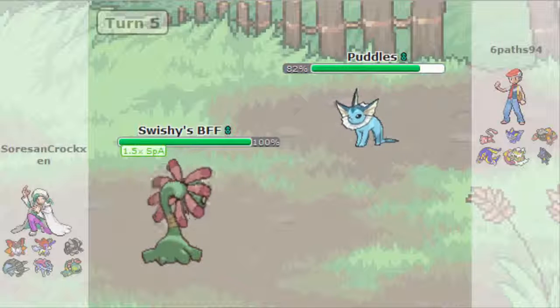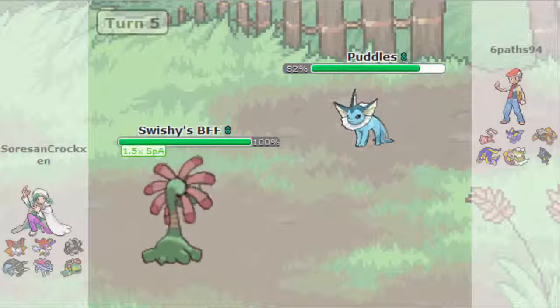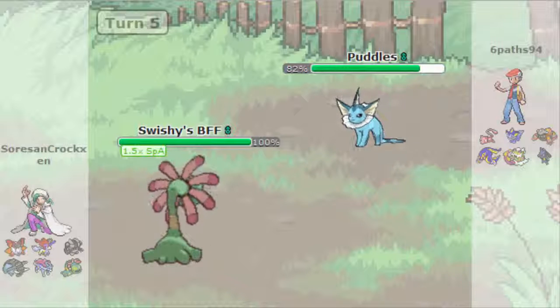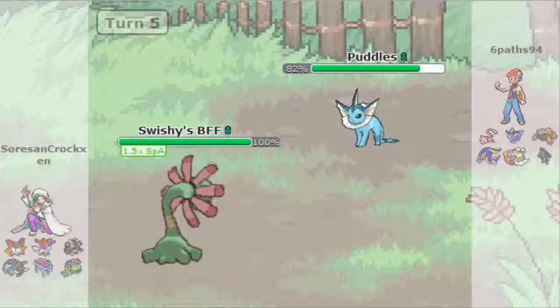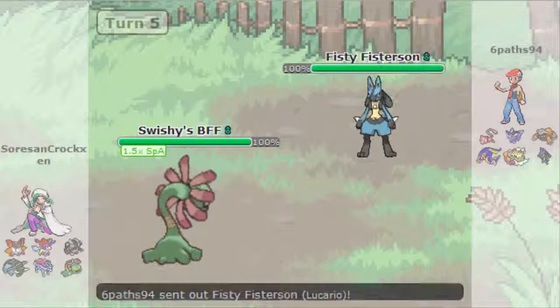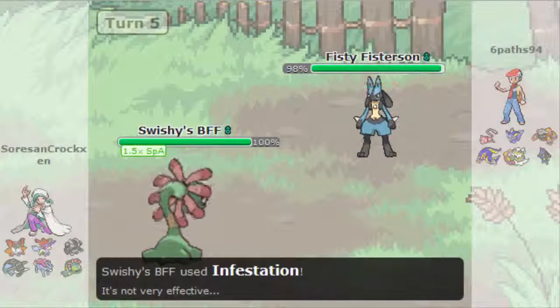I'm going to go for Infestation here. I hope he goes for Ice Beam because I am specially defensive, and then I can trap this thing - Ice Beam doesn't even do enough to kill me. Then it's just 12% per turn plus Giga Drain damage, which does around 20%, so that's about 32% per turn - plus I have Recover. He goes out to Lucario instead.